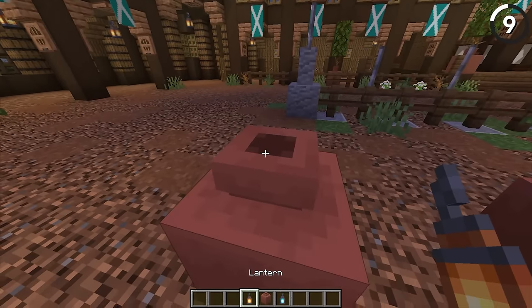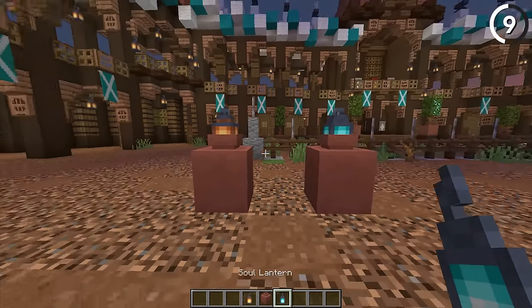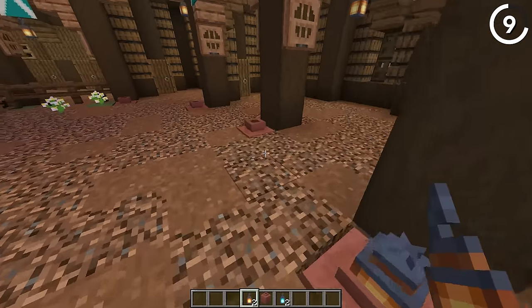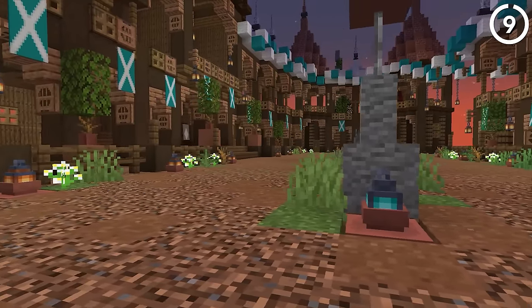Minecraft's pots can be great for decorating, and no small part of that is the fact that we're able to place anything on top of it and it can overlap with the lip of the jar. Look no further than the lantern's example here — placing either a soul or regular lantern on top, it'll fit perfectly because of the hitbox, giving you a new way to light up your base.